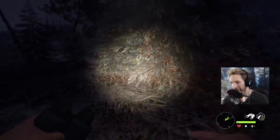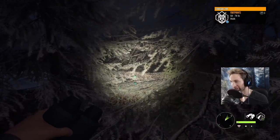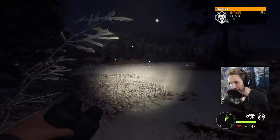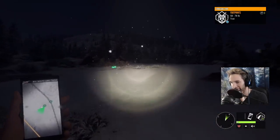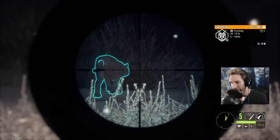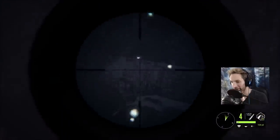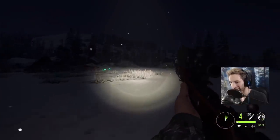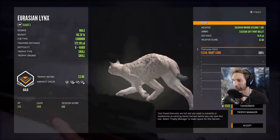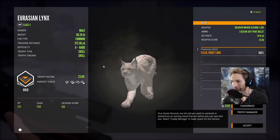I've got tracks here — looks like it should be from the lynx. It's actually a decent track, could be from a level 6. He should be coming across this opening. There he is — shot looked good, perfect shot on the run. That should be a gold potential lynx, our first one. And he is a gold — 23.8. We ended up getting a right lung at 74 yards on the run. A very nice shot there, and our first gold lynx.